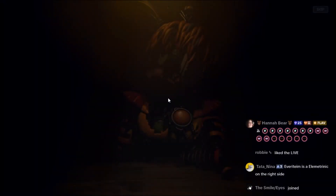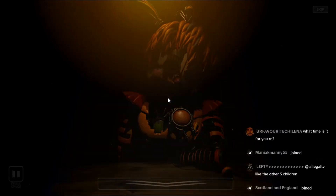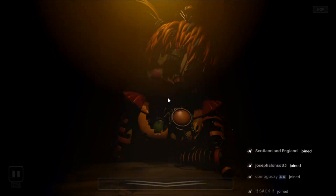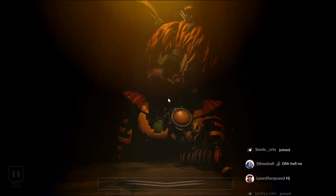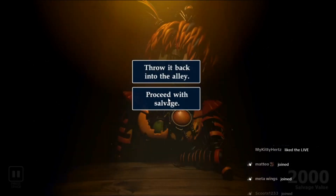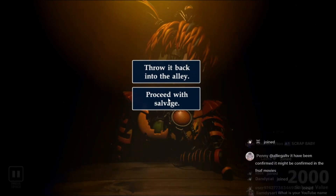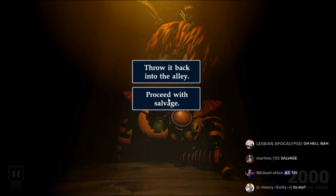Before you is an animatronic found in the back alley. We are unsure of its origins. It is your job to complete the maintenance checklist before claiming it as salvage, or if you choose, you can throw it back into the alley where you found it and forfeit payment. Please make your choice now. Might have to throw this one out — but this is where we're gonna end this video. We'll pick up on the next night in the next one.